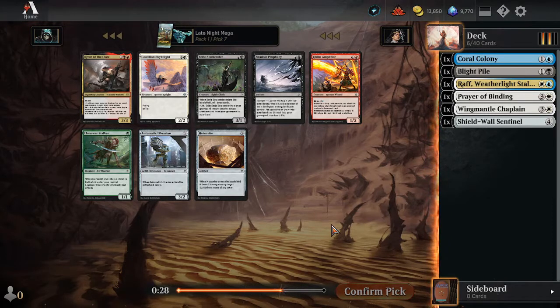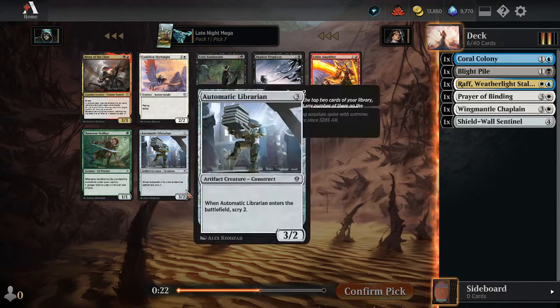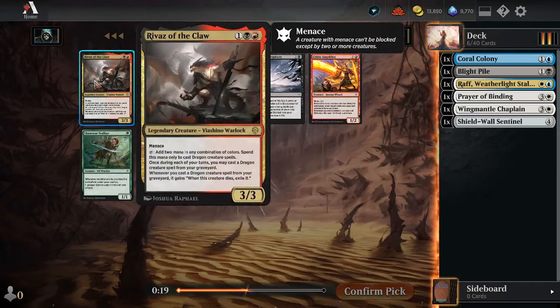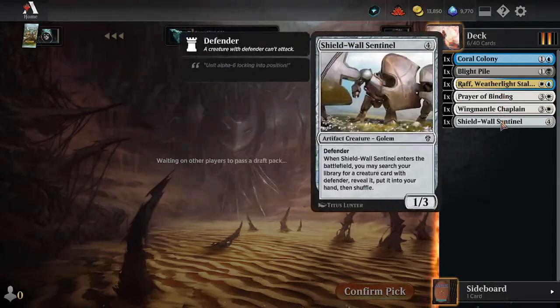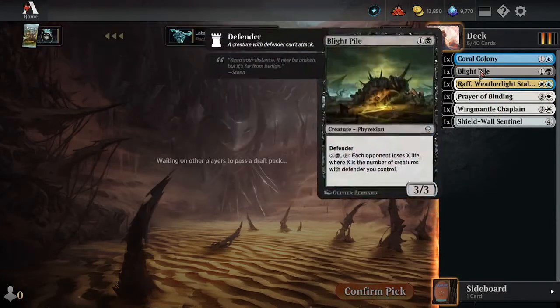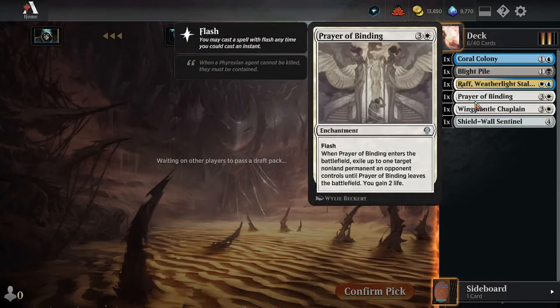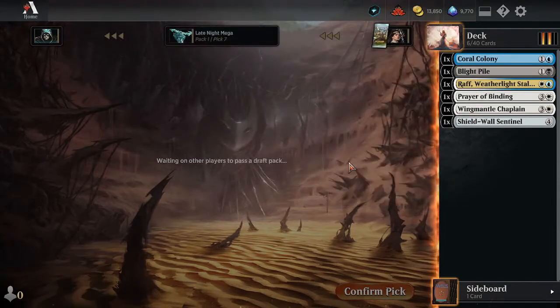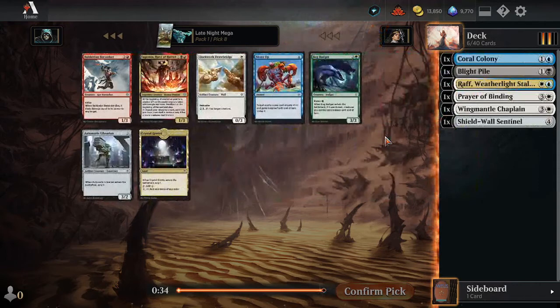So this pick — I could just take the Rare. It's either the Rare or the Librarian. I'll just rare-draft a little bit since I haven't taken a Rare yet. Our opening five picks are all Uncommons, and then just a really good Common to go with most of this strategy. Raph is also nice here because we can tap our Defenders that are just sitting around not doing anything to draw a card every time we play an Instant or Sorcery. I think Raph fits in really well here.